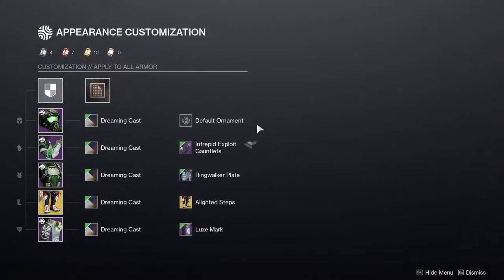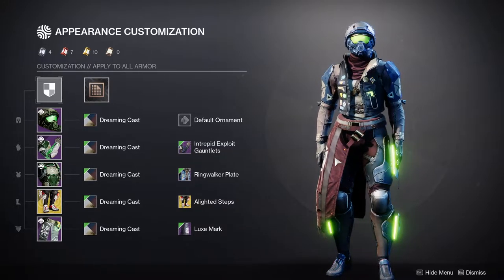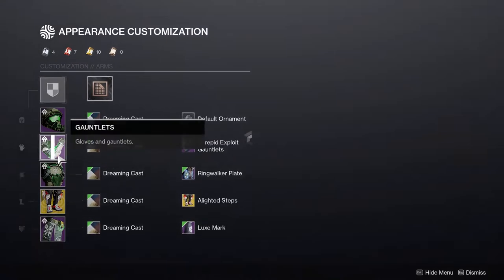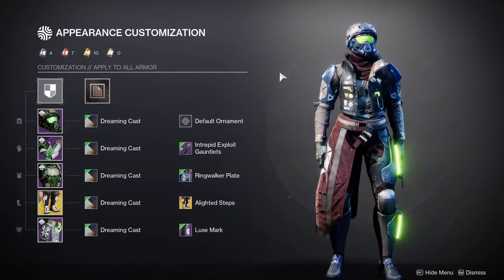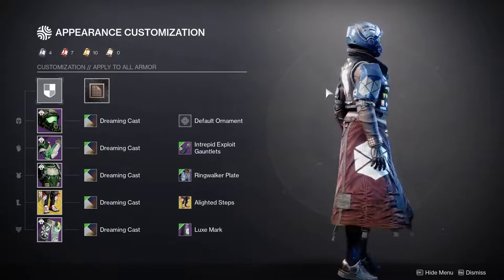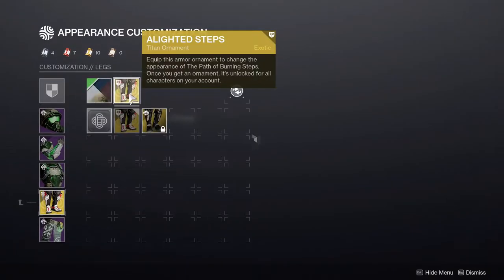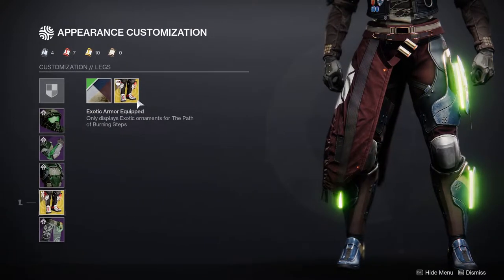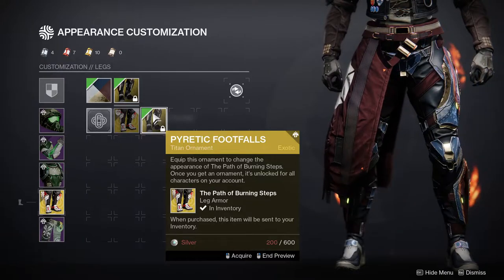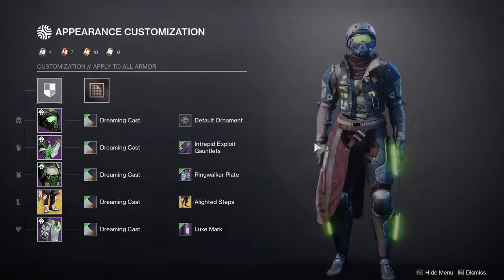For the arms, we're using the Intrepid Exploit Gauntlets. For the chest piece, we're using the Ring Walker Plate. For the mark, we're actually using the Lux Mark, which is one of my favorite marks in the game. And for the boots, we are using Path of the Burning Steps with the Alighted Steps ornament — one of my favorite ornaments. The Pyroidic Footfalls is also really good and I actually think is a better choice for it, but I don't have it yet. This one still looks really good in my opinion.